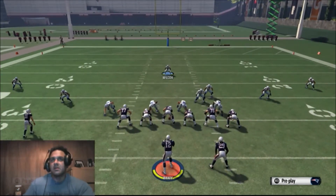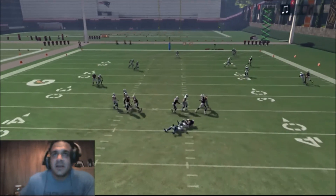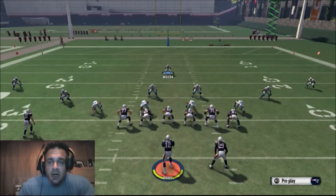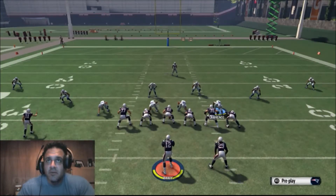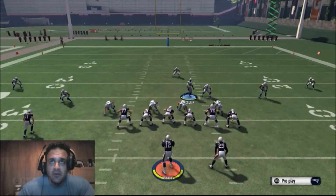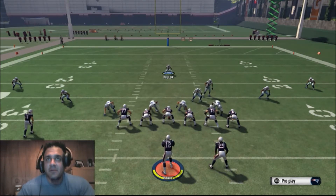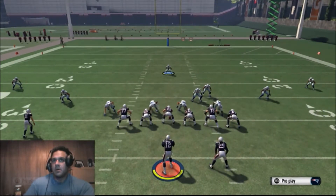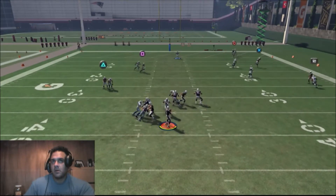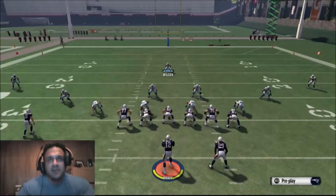A four-man blitz with almost a D-T nano in there. So again: pinch the D-line, crash them to the right, shift all linebackers to the right, put the right D-end in a flat, move him over, then down a step, and click off of him. The key to this blitz is putting that linebacker down a little bit from the other one.